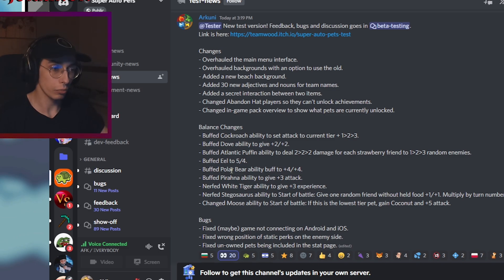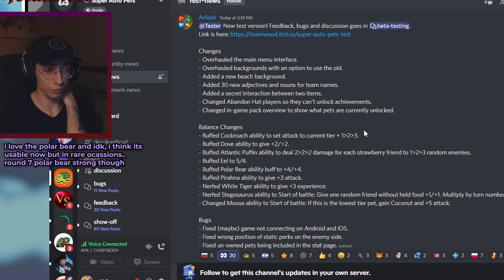Polar Bear ability is buffed to plus four plus four, up from plus three plus three — a significant buff, but I still think it's a little bit not enough. It's still a tier five you can't really slot into the game unless you get around nine polar bears and a tier six from a level-up freeze, getting like plus eight plus eight by around round 11. A fast level two polar bear can be incredible though. Honestly I would have preferred if polar bear just dropped down to tier four, maybe with a small nerf to its ability.